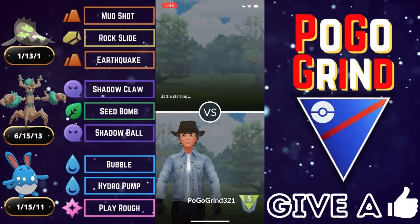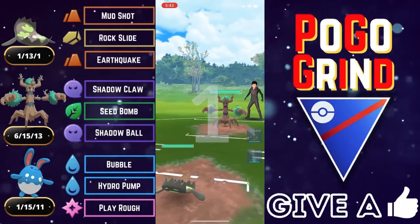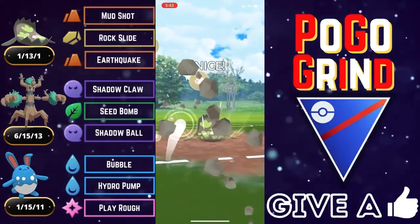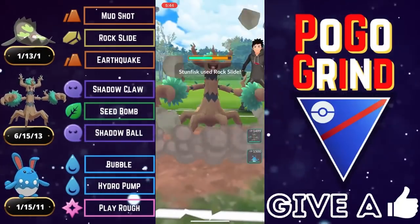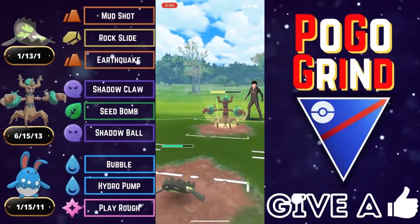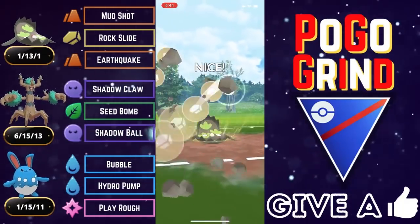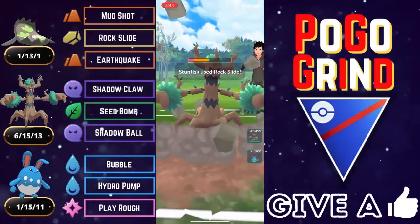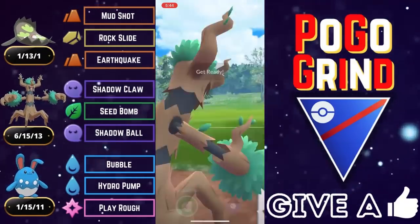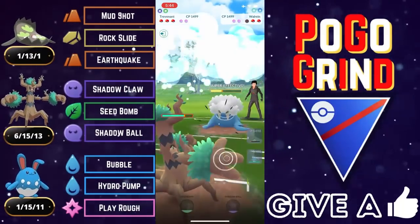I wanted to feature this team because I have not yet featured this very popular team on this channel. I wanted to show you guys how I prefer to play it, and here we go — another Trevenant lead. We're going to play this the same way and find out if our opponent plays it correctly with their Trevenant. As I mentioned, if you're playing Trevenant on the lead and you're met with a Stunfisk, you're going to need a Shadow Ball plus a Seed Bomb and the Shadow Claw fast move pressure to take out an opposing Stunfisk. They do go for that Shadow Ball — that is the correct way to play it. Thus far, they still cannot farm down; they're still going to need a Seed Bomb. We decide to snipe that Trevenant with our own Trevenant, and they've got Walrein in the back.